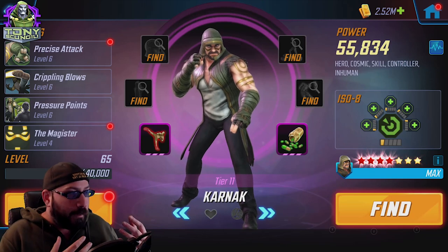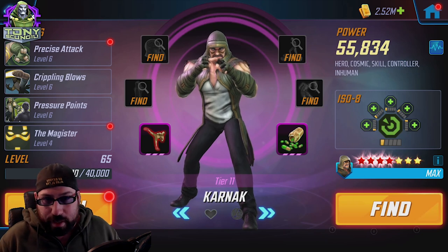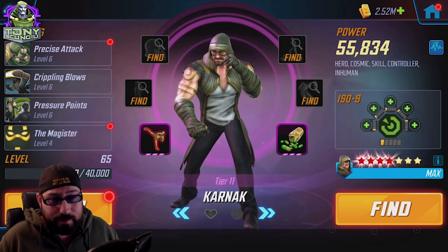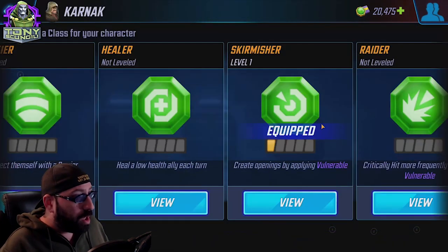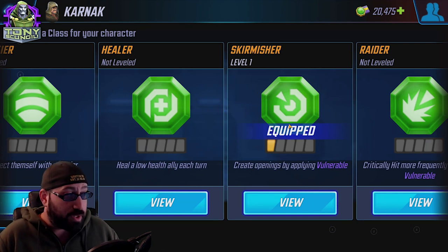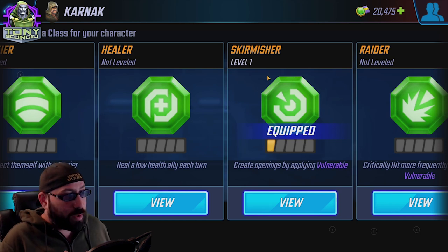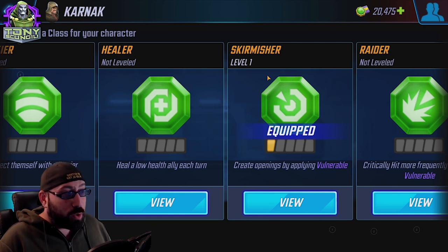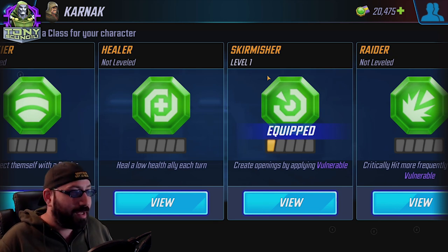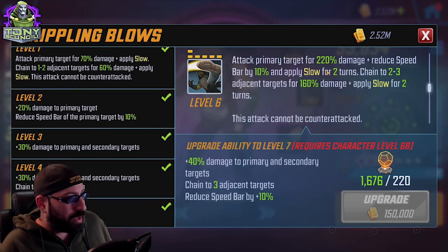Starting with Karnak — biggest problem is that he kind of sucks. He's not particularly great at anything as a standalone character, but what he adds to the team is a little bit of utility. I'm currently using Karnak as a Skirmisher. The main reason is that he's probably going to go first — one of the fastest on the team — and he's going to remove buffs from somebody. It's pretty cool to also put a Vulnerable on that target.